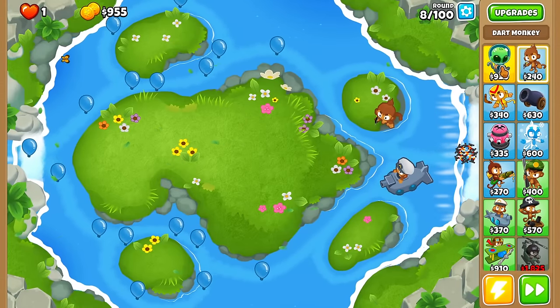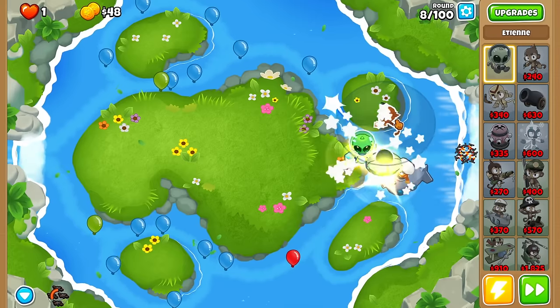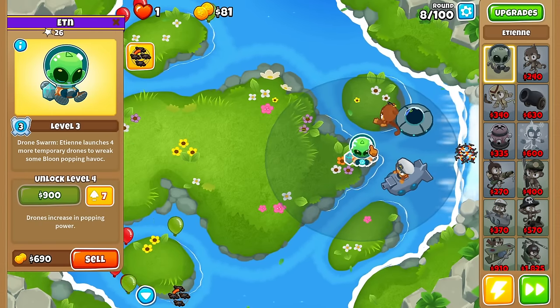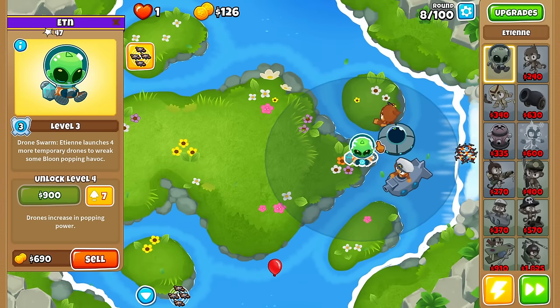Hello and welcome, my meat squanches. It's SJB here and we are doing a regular old strategy. We're using a dark sub start into an Etienne combo. My Etienne is going to be most of my cleanup in the back, but also the main thing he's going to do is give me that camo detection.